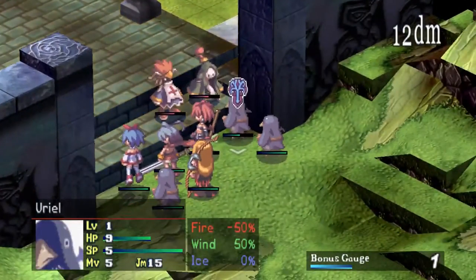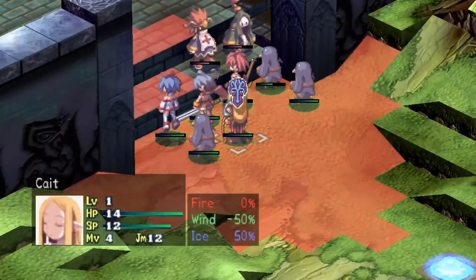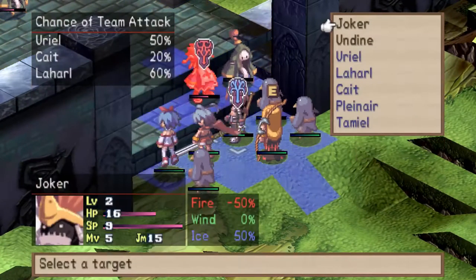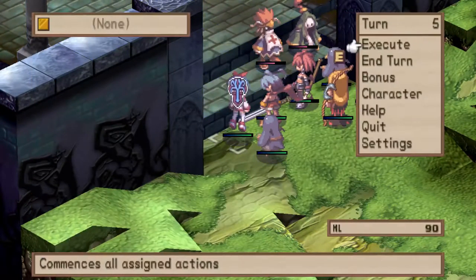Some of your characters come with Counter — your monks especially will have it. Counter is amazing; it's a free attack. If they have Counter and you have Counter, you actually go back and forth countering each other. On the left-hand side underneath her level, you can see it says Counter. Counter one or Counter two just indicates how many times they're actually going to counter.